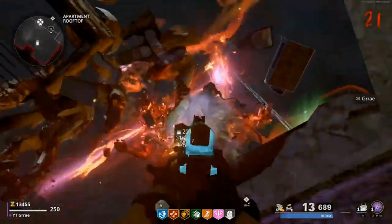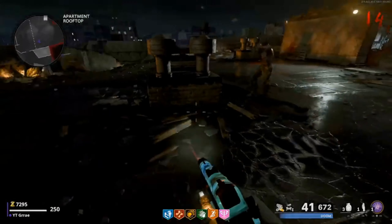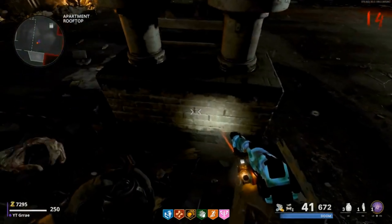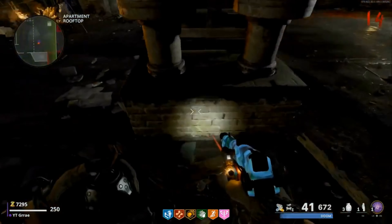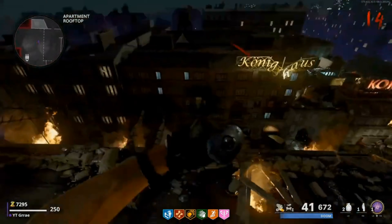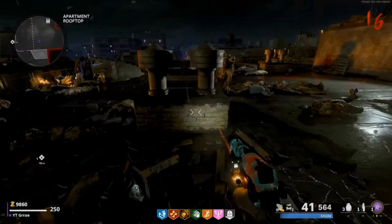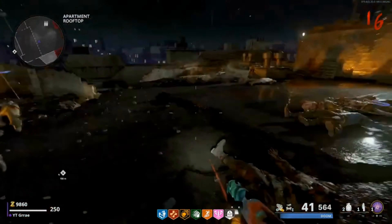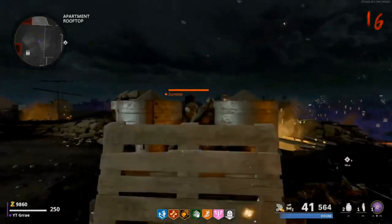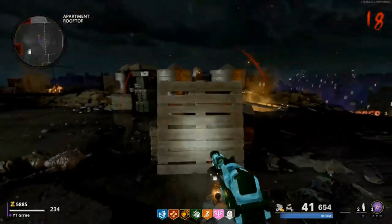First off, we are going to start with what could go wrong while doing this glitch and then I will show you how to do it. Starting off, go to the apartment rooftop on Mauer der Toten and save a zombie at the end. I recommend you get Stamina Up, as when doing this glitch it can shoot you over like this and kill you, so Stamina Up will stop the fall damage. You can also do the knife lunge and it won't shoot you high enough — that's okay, just go ahead and try again until you get the right launch. You can even get the launch right but still miss your landing spot, so be careful.